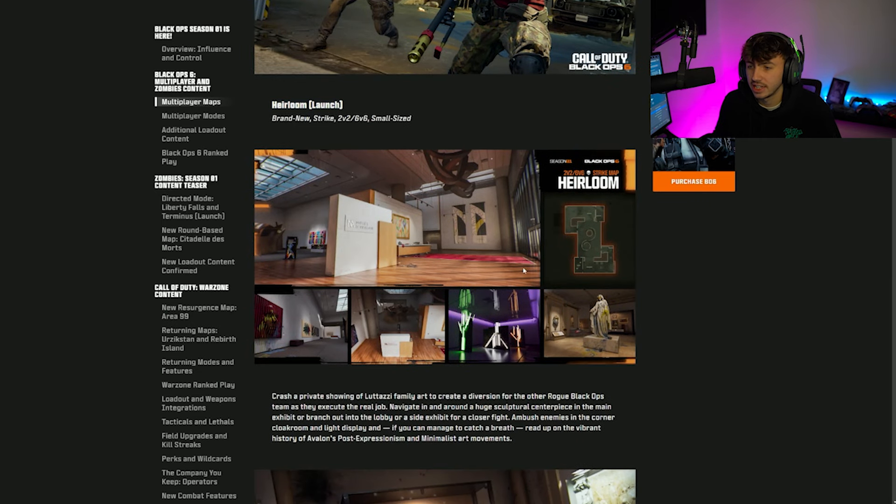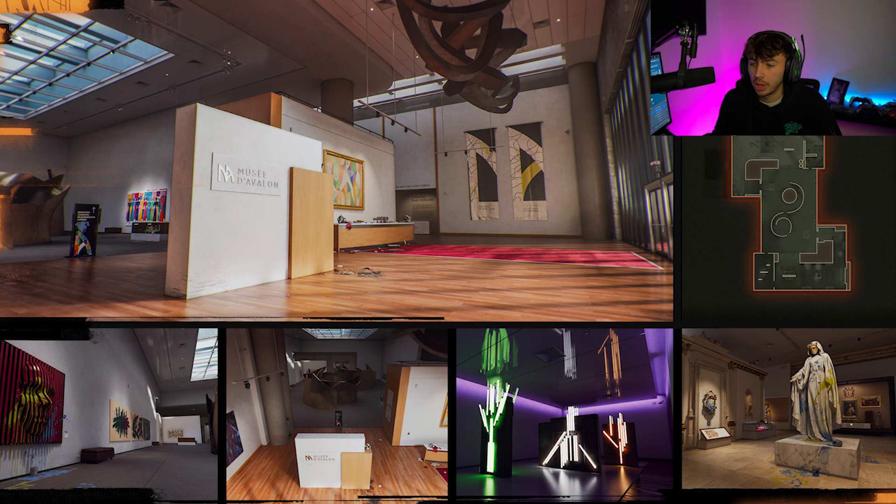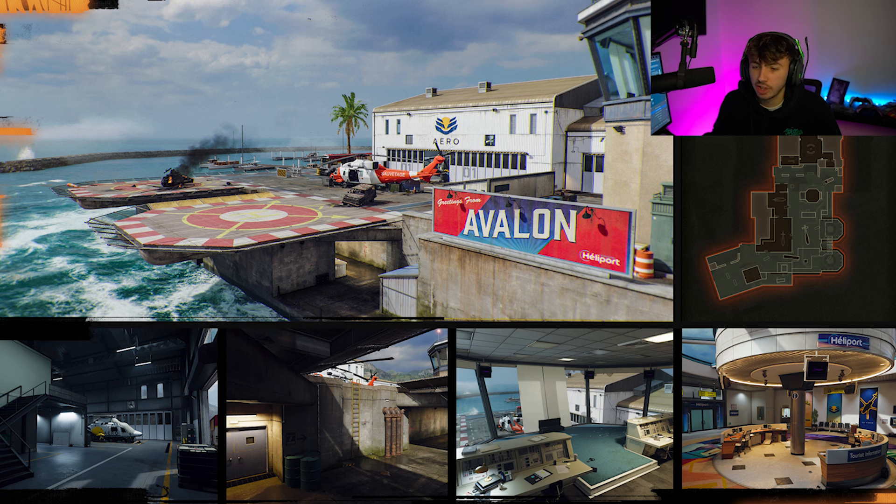Next is Heirloom — a very small map, small size, for 2v2 or 6v6 in the Face-Off Mosh Pit playlist. It looks like a super small map by the layout image. Then we have Extraction, a medium-sized map set at the ports with helipads, ins and outs, different layers, a vantage point overlooking the docks, and a ladder going between two layers.